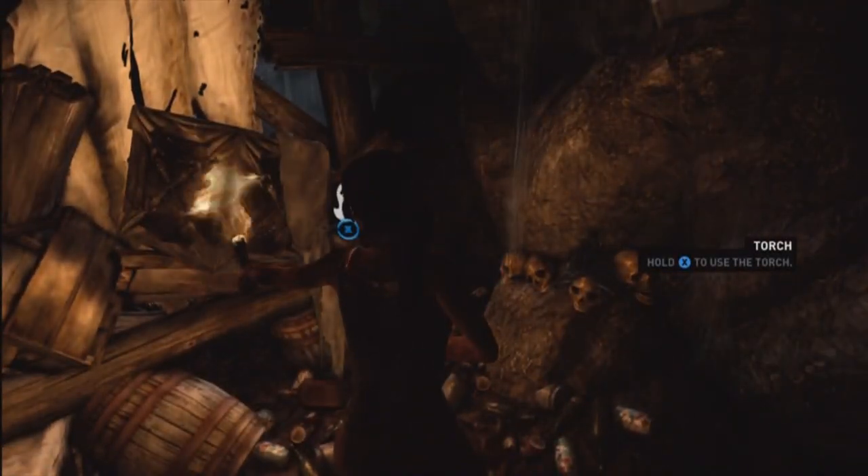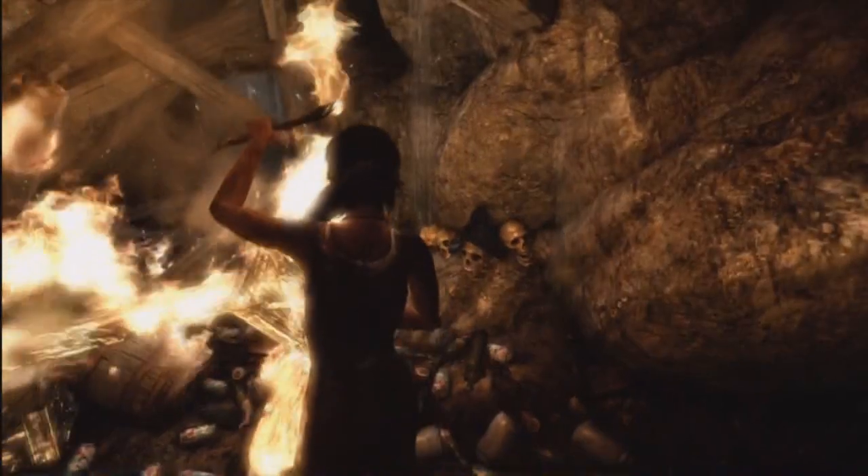Let's get that torch. Gotta burn things in front of us to keep going. They already give us the survival instinct but they don't teach it to us until a little bit later, which pretty much kind of helps us as a guide. Like, if you're kind of confused — which a lot of people are when they play Tomb Raider — it tells you what you need to do, clues that can help you out.